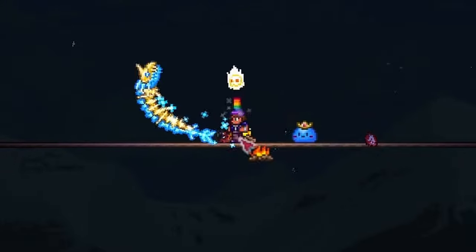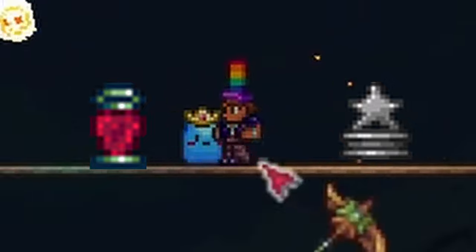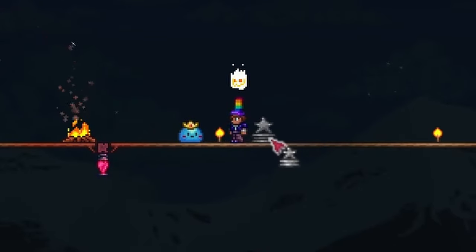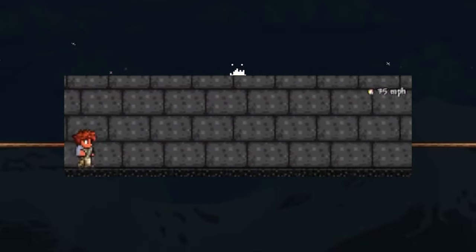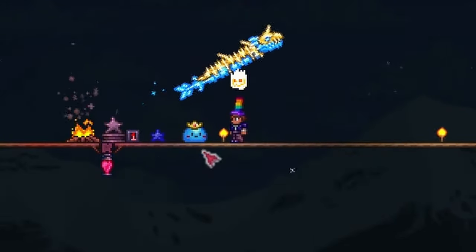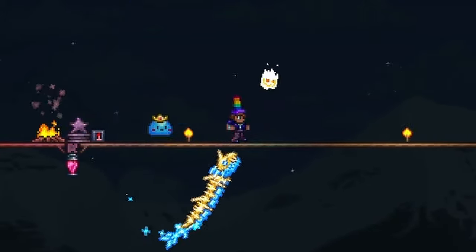Let's quickly go over some general tips for each boss. For the arena, make sure you have Heart Lanterns set up and mana statues for mages. Once you beat one mechanical boss, the Steampunker will move in. She sells the Blend-O-Matic crafting station for 10 gold, which makes asphalt blocks by mixing stone and gel. This special ground dramatically increases player speed when run upon and is great as the base of the arena — it'll help a lot with dodging attacks for the Twins, Skeletron Prime, Empress of Light, and Moon Lord.